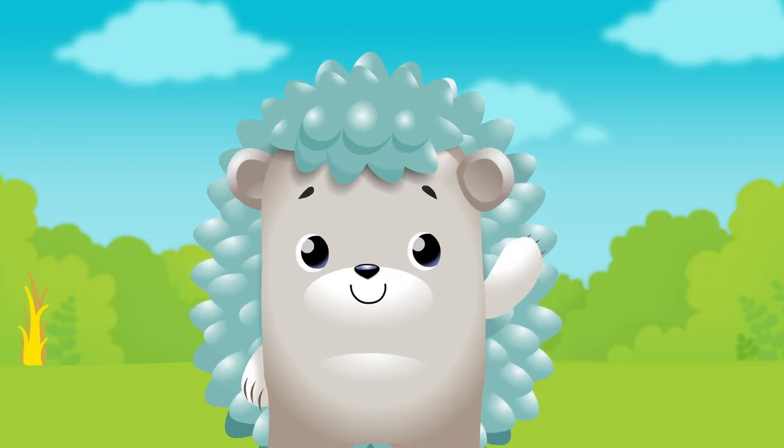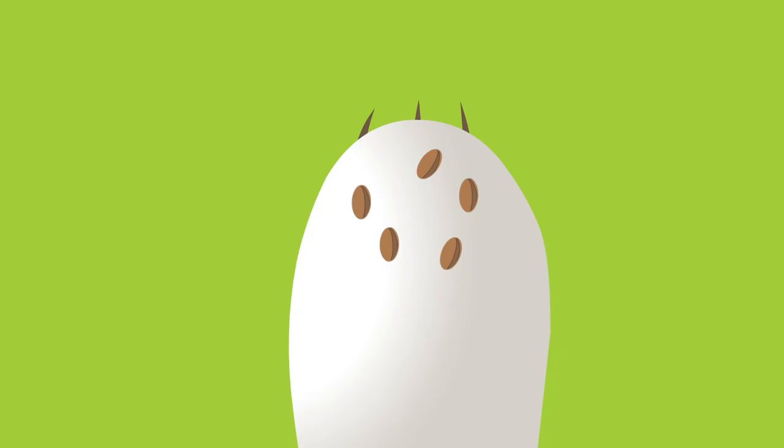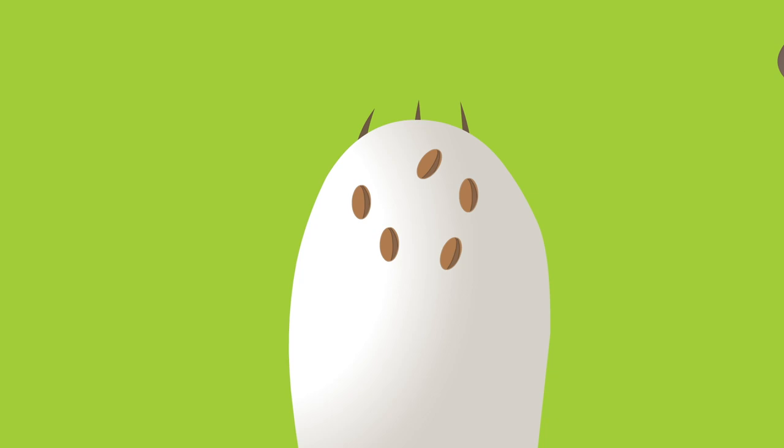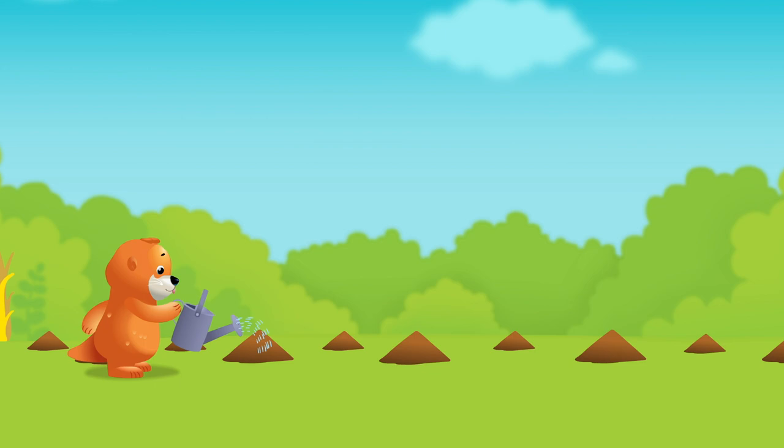Hedgehog found more seeds to plant. Let's dig five more holes. How many more seeds are we going to plant? One, two, three, four, five. Then cover them up, cover them up. Add some water, we're almost done.